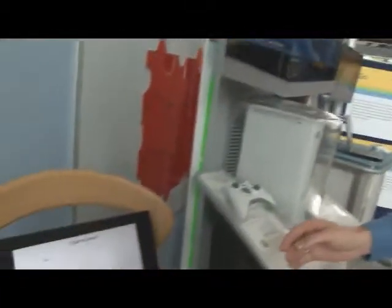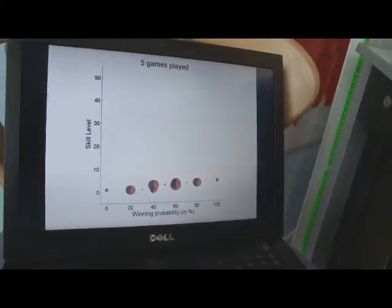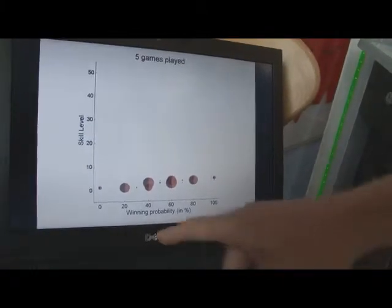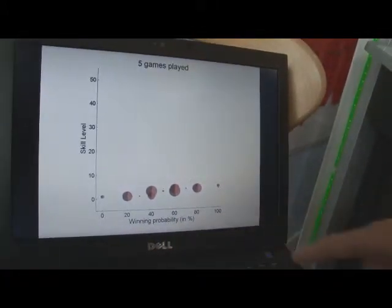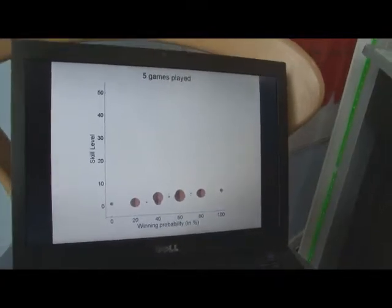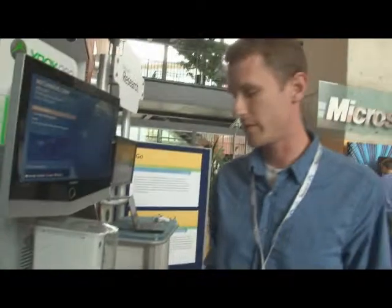If we look here, this is after only five games were played by all the players. We have skill level on the vertical axis, and the probability that they're going to win a game is on the horizontal axis. After very few games are played, the skill level has almost no bearing on the outcome of a game.